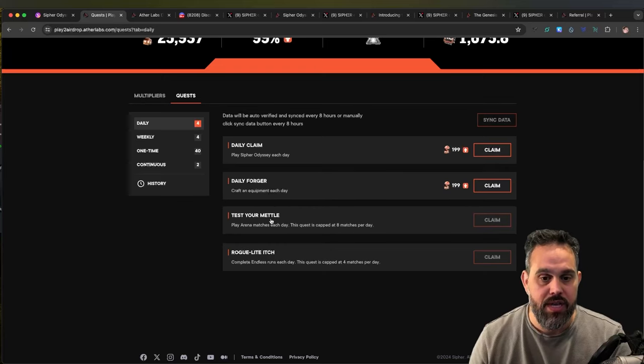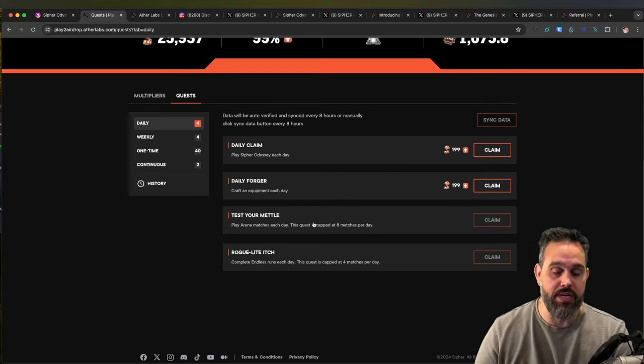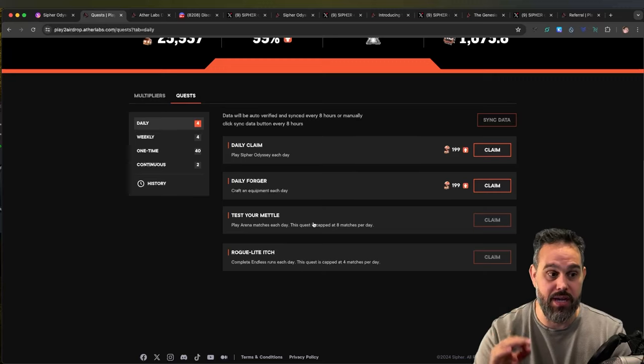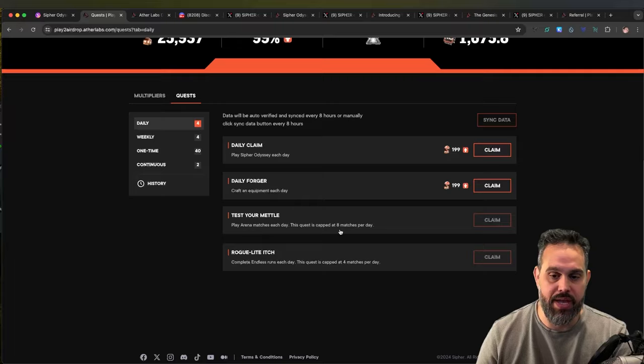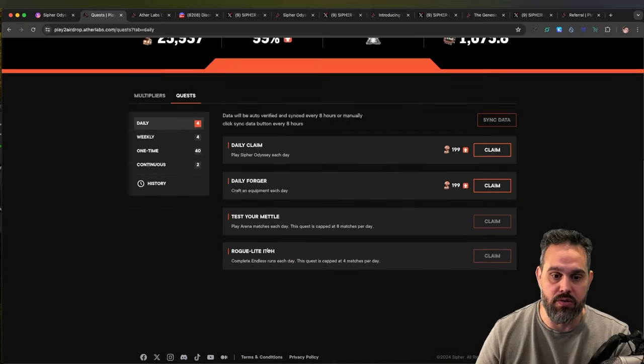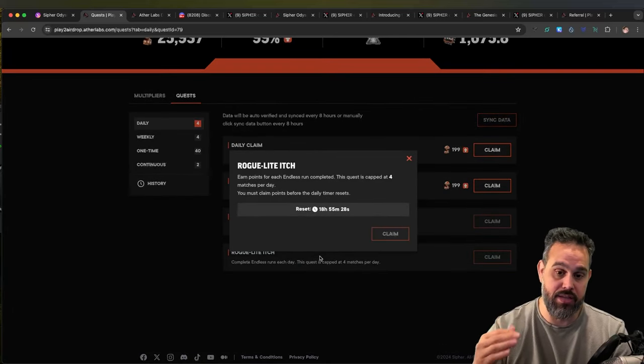The daily forger will give you another 100 points. If you play the arena you can play up to eight times - eight matches will give you points, and depending on the brackets you get 50 points each, so you can get 400 points in total.